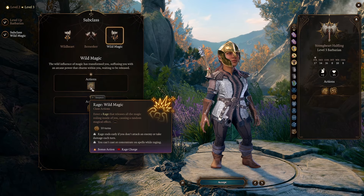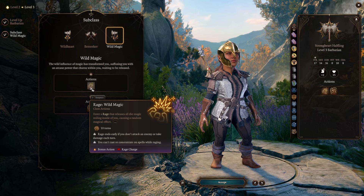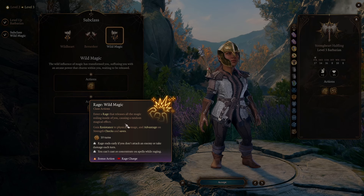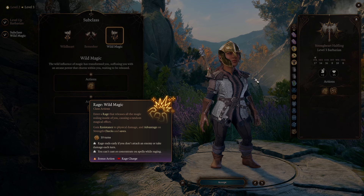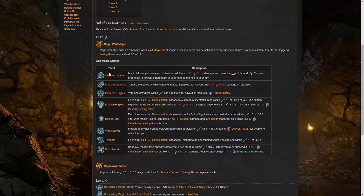At level 3 we get two things. Our rage turns from a normal rage into Wild Magic Rage — when you enter a rage you release all magical energy rolling inside of you, causing a random magical effect. If you like randomness it's kind of cool. There are 8 different effects and you get them at random. Maybe at level 3 when you get them they're kind of cool and useful.